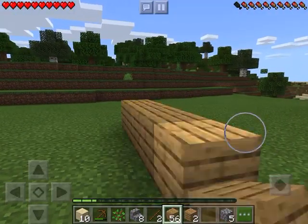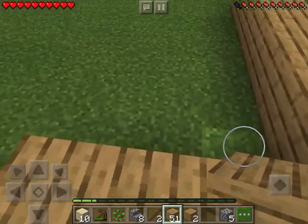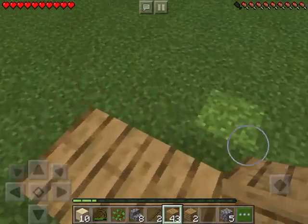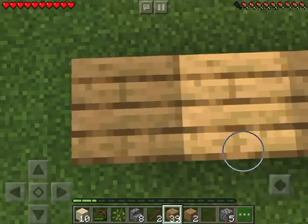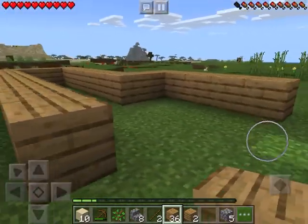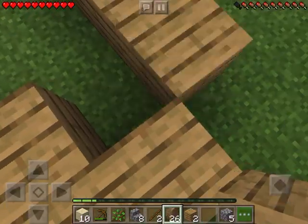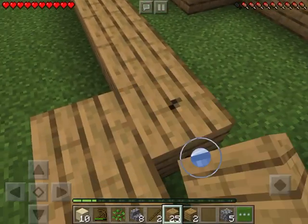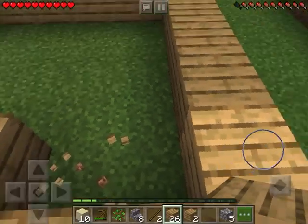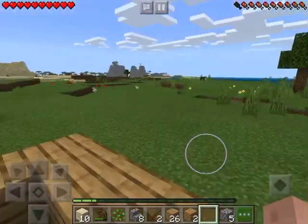Alright, so let's start building our house. It's going to be small. Since we have an extra piece right here, we can take that out. So now we have to use wood. I think this will be pretty good right now.